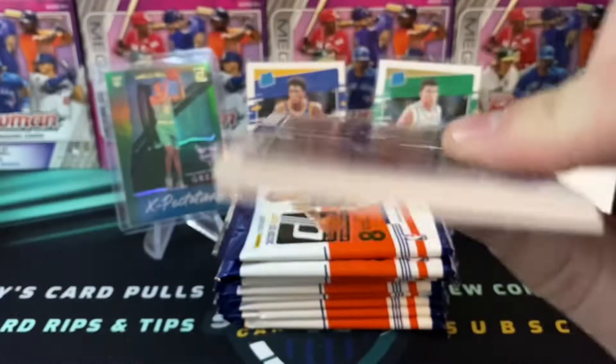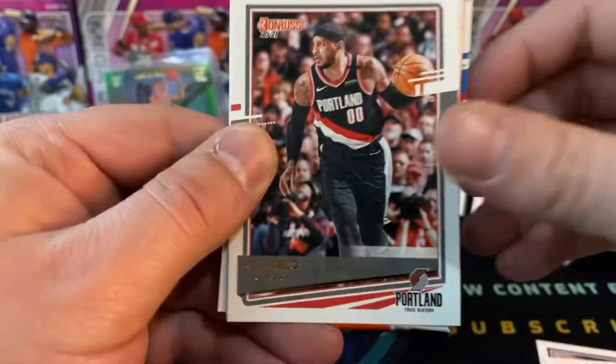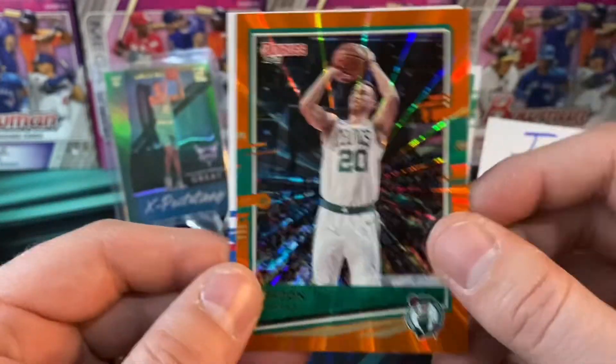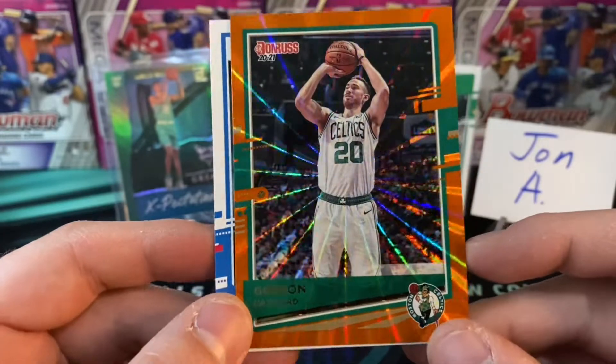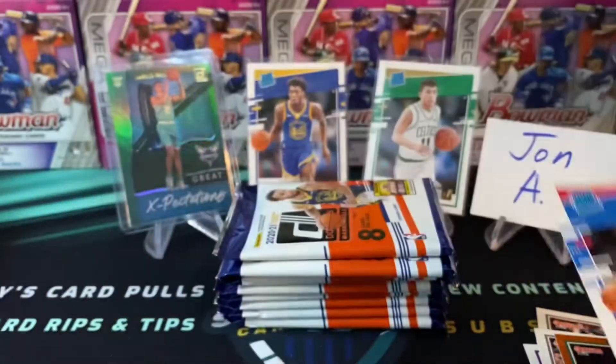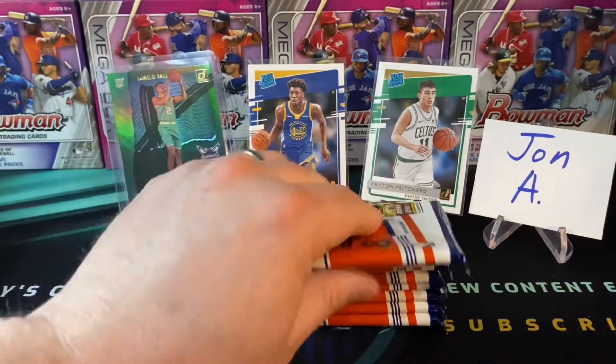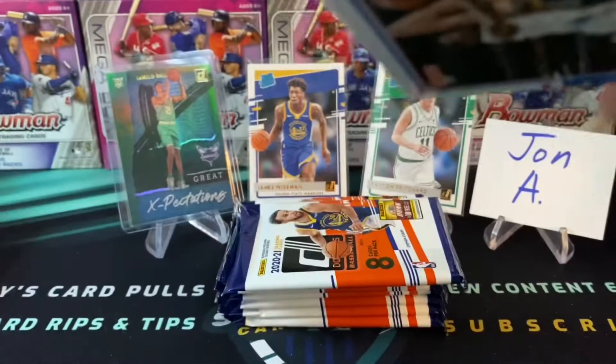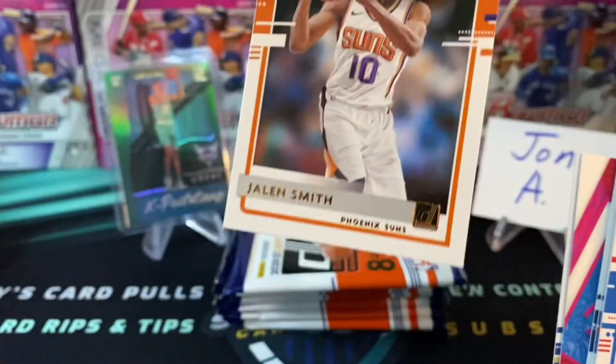Kemba Walker — too bad it's not LaMelo, but that's okay. Tyrell Terry — hey! And we even got a Peyton Pritchard breakout rookie of the 2021 class, pretty cool. At this point all we're missing is an Anthony Edwards base and a LaMelo Ball base. That back card is a Josh Green rated rookie. Marvin Bagley, Goran Dragic, nice Carmelo Anthony in his Blazers uniform, Kentavious Caldwell-Pope, Chris Dunn. Another orange parallel of Gordon Hayward, then our first rated rookie — a Tyrese Maxey. That one on the back was a Jalen Smith.